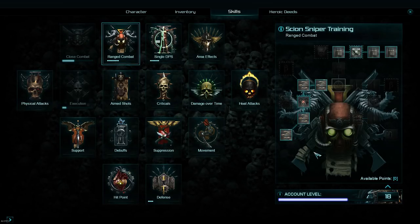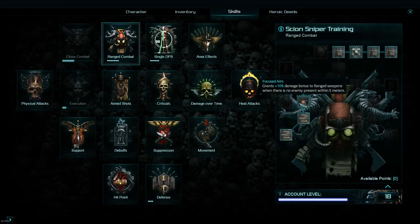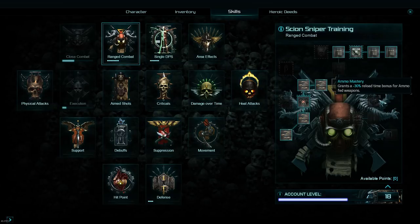The ranged combat tree is one I quite like. The main players are 30% range skill cooldown bonus when fighting from cover — that applies to all abilities with more than a one-second cooldown. Especially for sniper rifles with inherently long cooldowns, that increases your base attack speed by 30%. Really good ability. There's also 10% damage bonus to range weapons when there are no enemies nearby — perfect if you like kiting. And 30% reload reduction for ammo-fed weapons is always a safe bet.